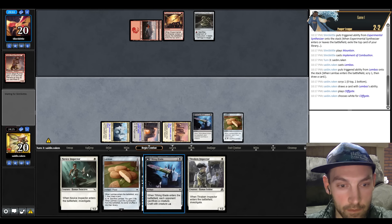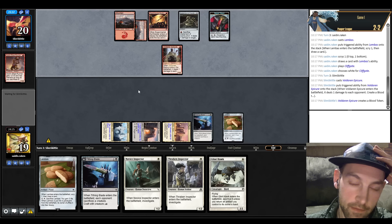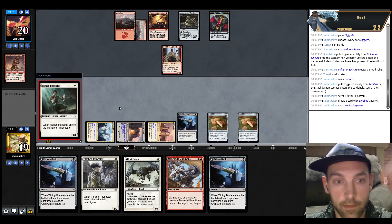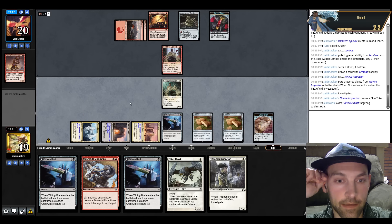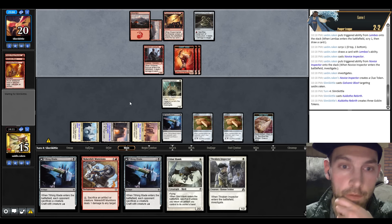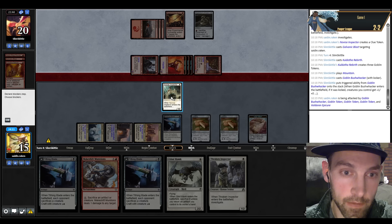Find a Thraben anyway — good. Thoughtseize Bug. They play an Epicure. I think I just want to put two Inspectors on the table — they don't do anything. So that means Makeshift Munitions. I'm going to Lembus looking for a land. Here's an Inspector — they have to waste a removal spell on it, otherwise their Epicure is bricked. I think I can spend next turn gaining life and playing another Inspector. They're trying to go for the Bushwhacker turn. We do the Rebirth — there's the Bushwhacker. We'll block, play Thraben Inspector, draw a card, and gain three life with Lembus.